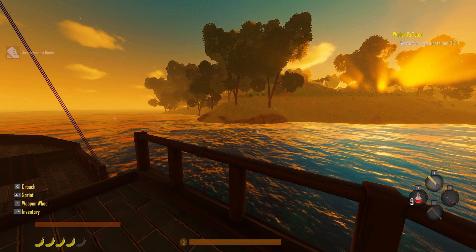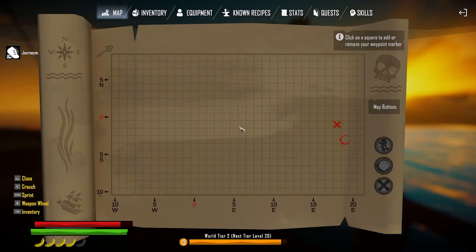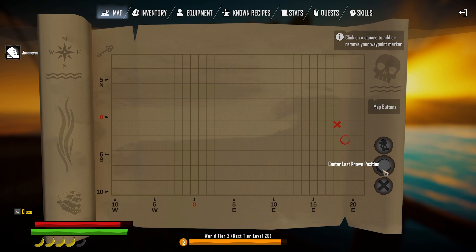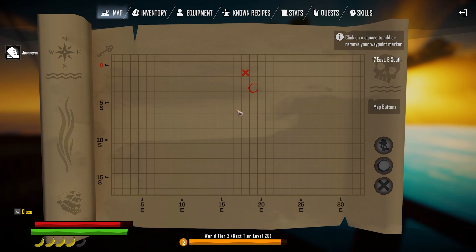I got messages from back when I asked about the coins. A lot of people are saying to add the islands — update last position, center last position, center waypoint marker, and somehow add an island here. Click a square to add or remove your waypoint marker. Okay, anyway, where were we.